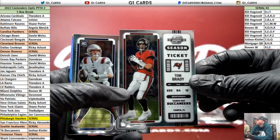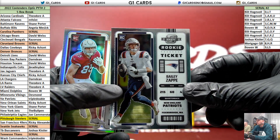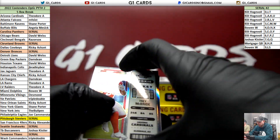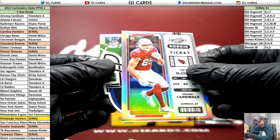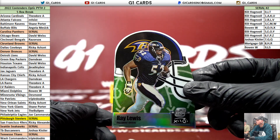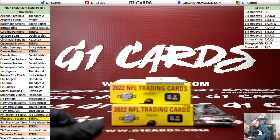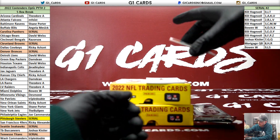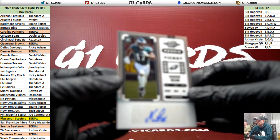Brady base — top plug that one. Bailey Zappi. Trey McBride, silver for the Cardinals. What a product, dude. Ray Lewis for the Ravens, silver. Another sick one. N'Kobe Dean for the Eagles.